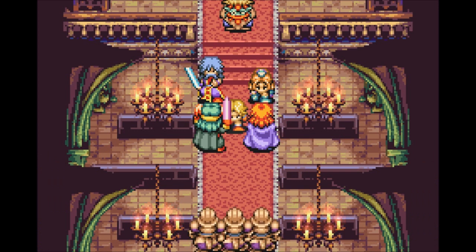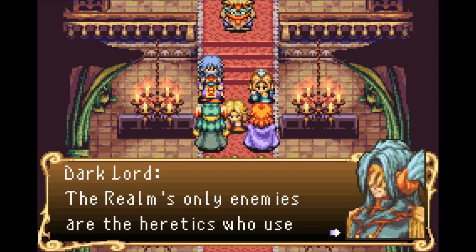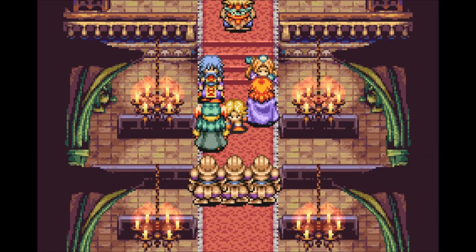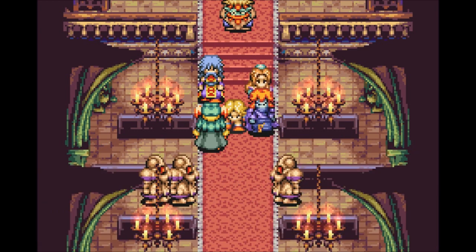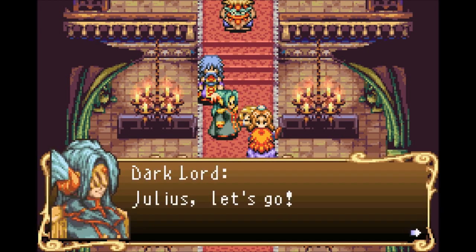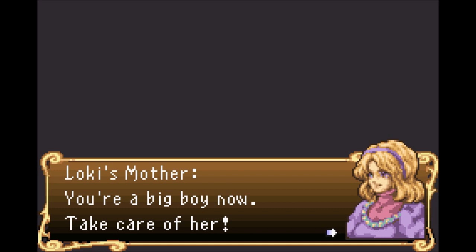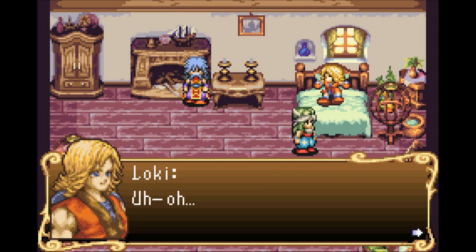Dark Lord orders his forces to defend him and arrest the resistors. He states the realm's only enemies are heretics who use mana power for evil, and his soldiers have no other cause to invade Wendell. He offers Loki once more the chance to be one of his knights — Loki refuses again. Dark Lord departs with Julius. Loki is down for the count, and he relives the same dream of losing someone again.